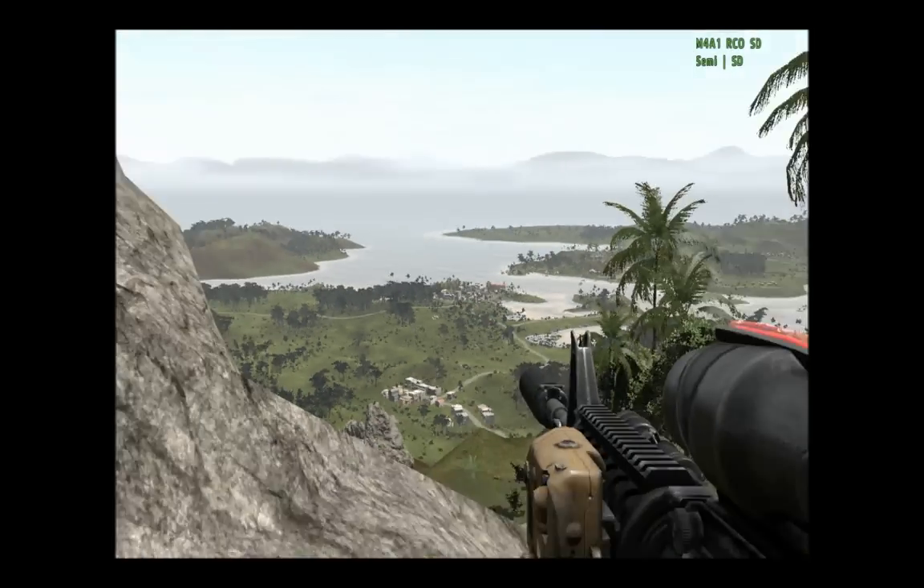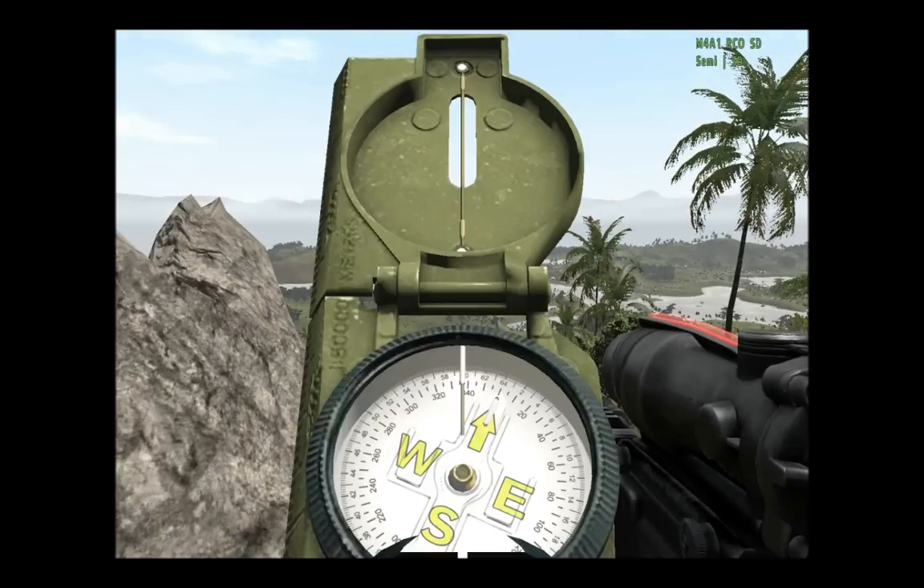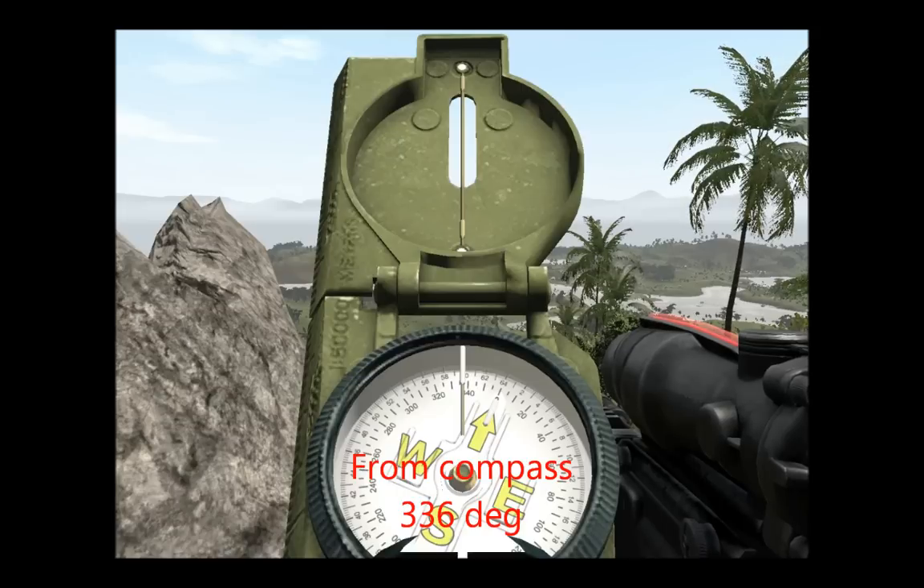Next thing I need to find out is the direction on the compass. In this case it's 336 degrees. Usually you would use mils instead of degrees; however, this compass was a little difficult to read at this point, so I used just the degrees.